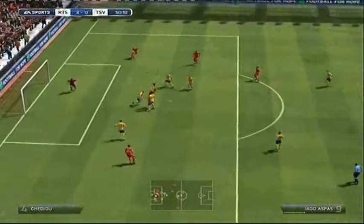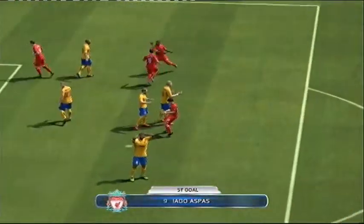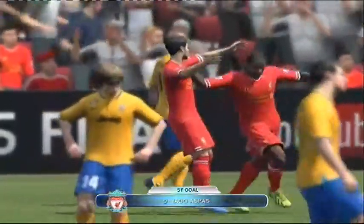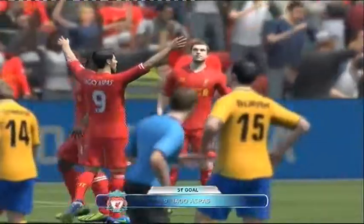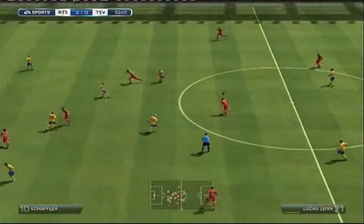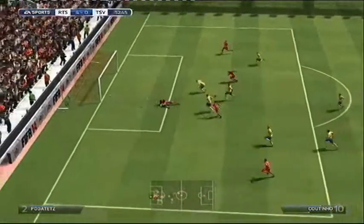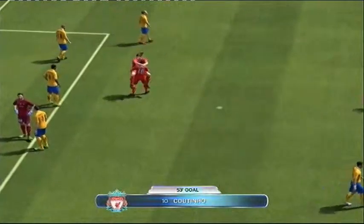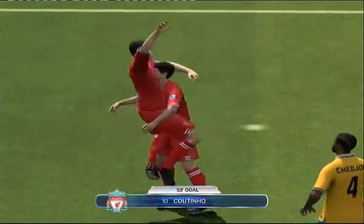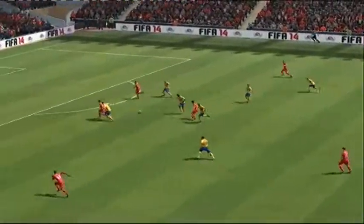Sterling's on the run, gives it to Aspas, Aspas feeds Moses - keeper makes a brilliant save but Aspas picks up the pieces with a rebound. Now it's 4-nil. Team of the Seasons are out, the Premier League Team of the Season is coming out tomorrow. Coutinho adds to make it 5-nil. I've got 43k and I'm going to open two packs.